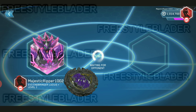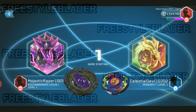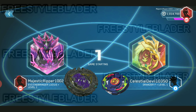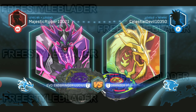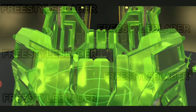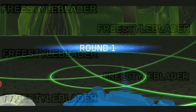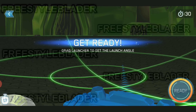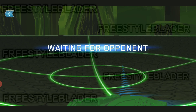Let's fight in a random opponent match. Oh, we are gonna win this one! Our opponent is Celestial Devil 10350. Let's see how good it is. Three and round one — let's make some angles. Okay, waiting for opponent.